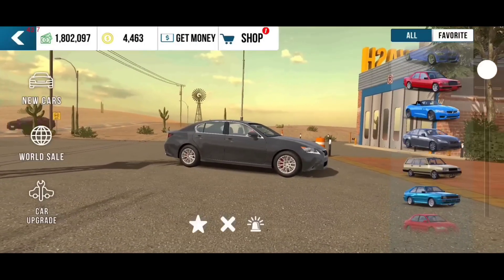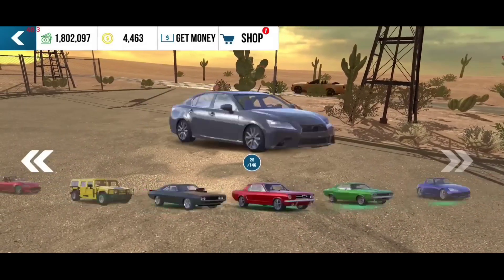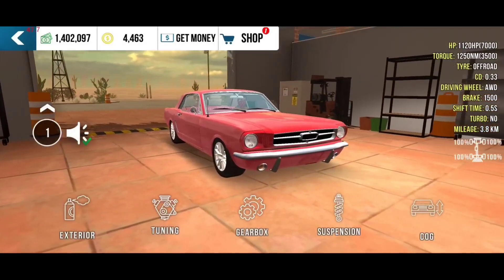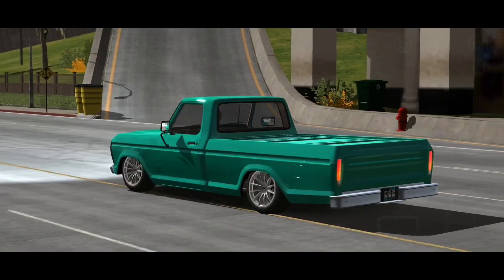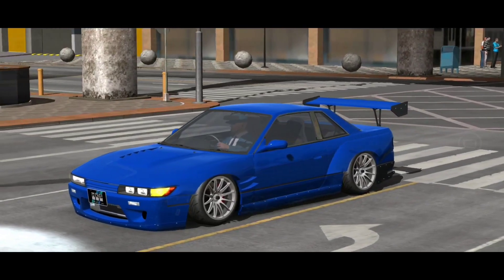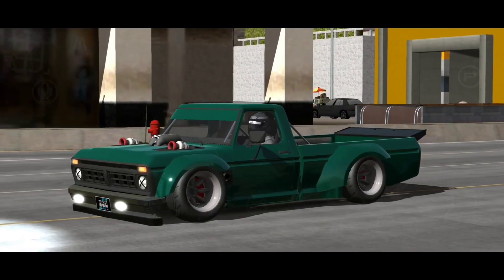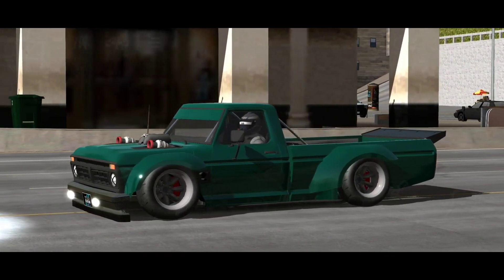Another major addition to the game is the inclusion of 6 new cars. The update has brought in some iconic cars like the 1984 Ford Mustang, the Ford F350, Dodge Diplomat, Nissan Silvia S13, Bugatti Chiron and the Huni truck. The addition of these new cars has made the game even more exciting.